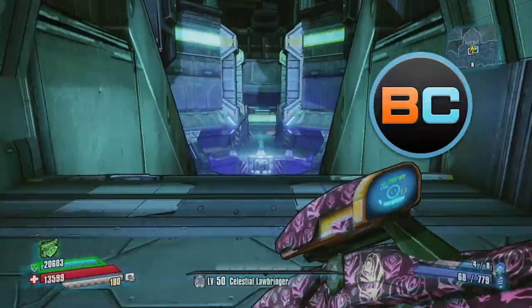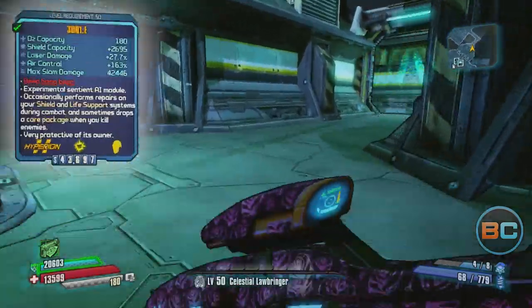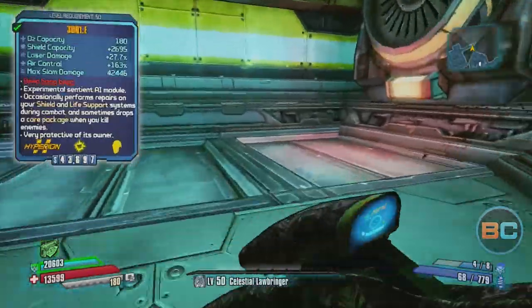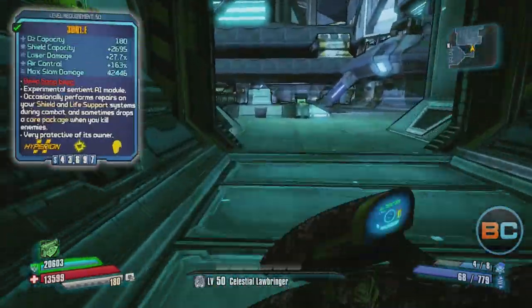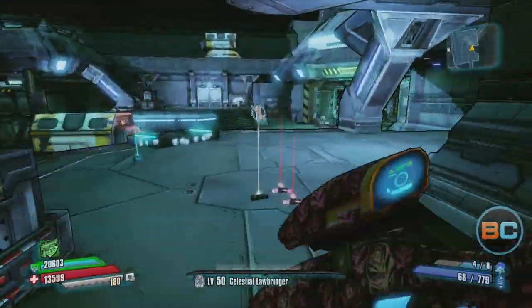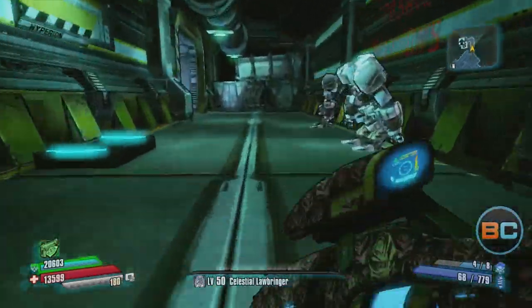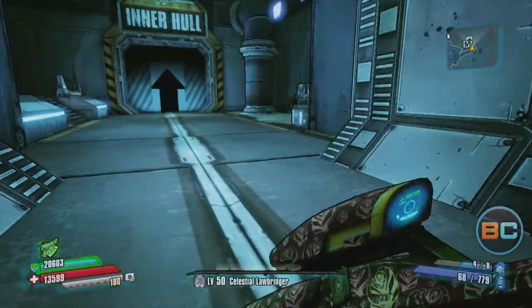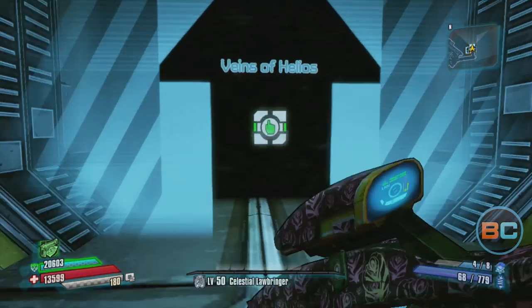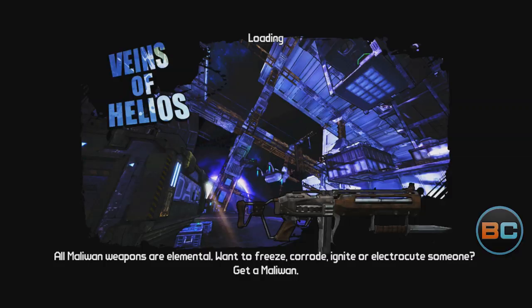Hey everybody, this is Jake Starama with BroCo Gaming and today we're going to talk about how to get yourself a 3DD1E, or better known as the Eddie Oz Kit. First up, I'm going to be showing you how to get to Klaplak and the route that we take. I'm going to start off at the fast travel in the Lunar Launching Station and make our way all the way to him. Now this is one of the fastest routes that I've found — if you have a faster route, please let us know in the comments down below.